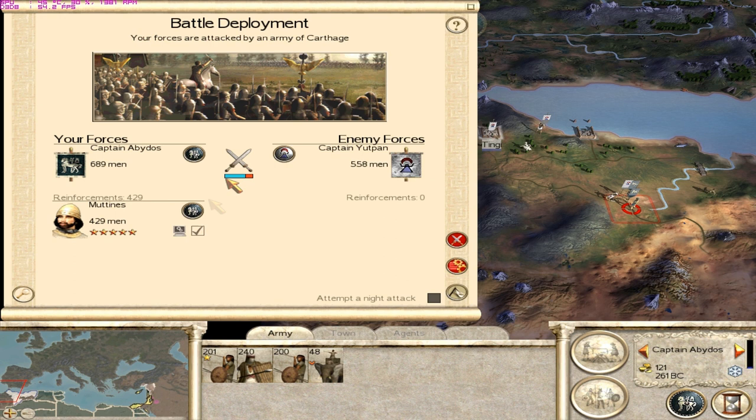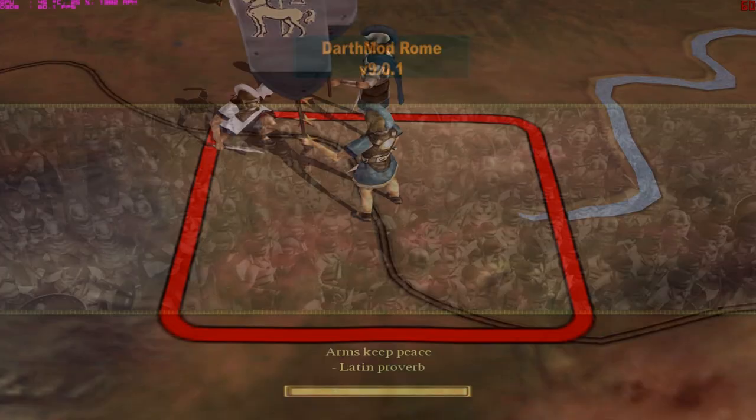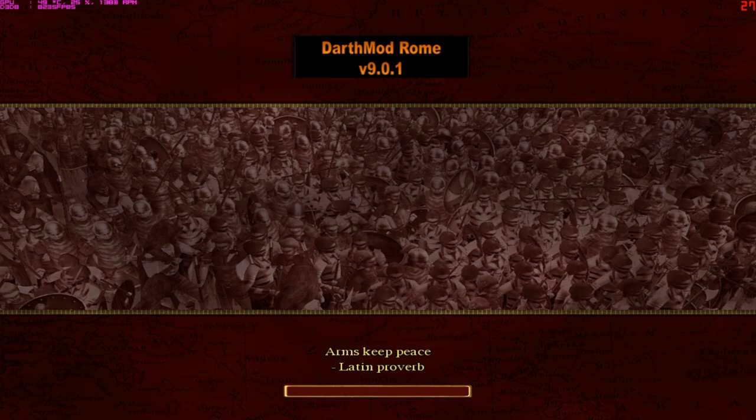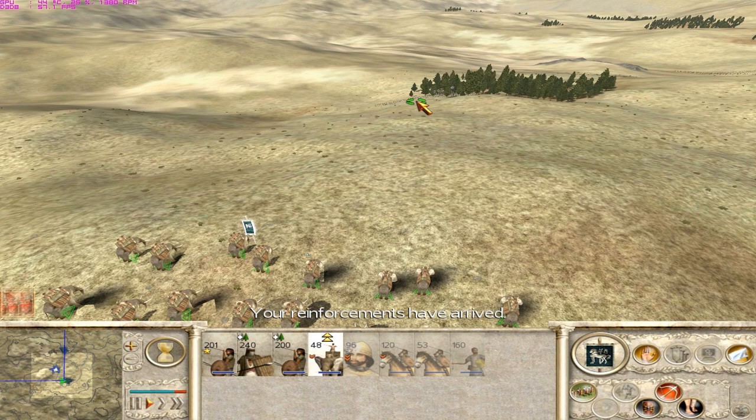It looks like the Carthaginians have preemptively attacked. Okay then, let's fight. I don't know what they're hoping to accomplish attacking elephants with that, but okay. Just a forlorn hope really - fodder. The elephants again - super elephants. The reinforcements are here, let's just lead with elephants.